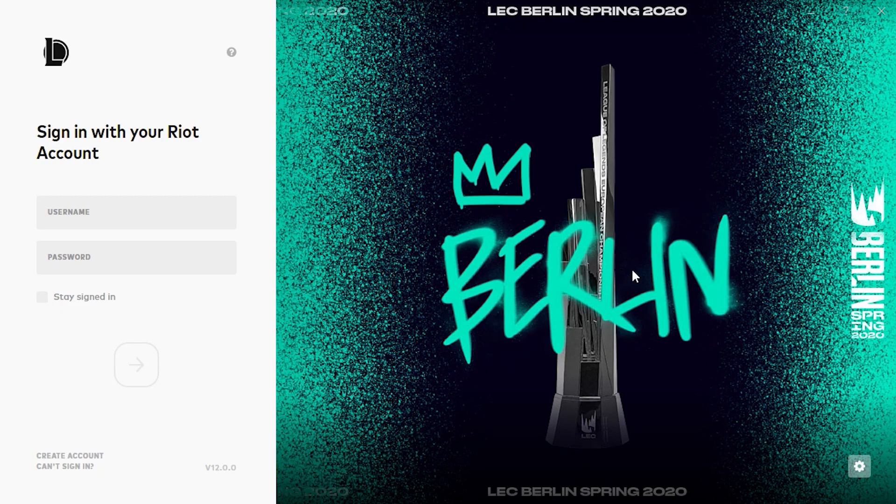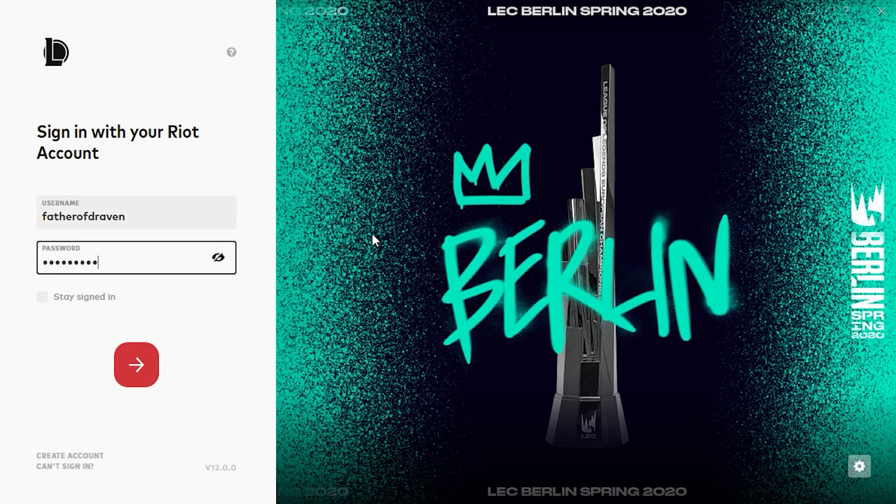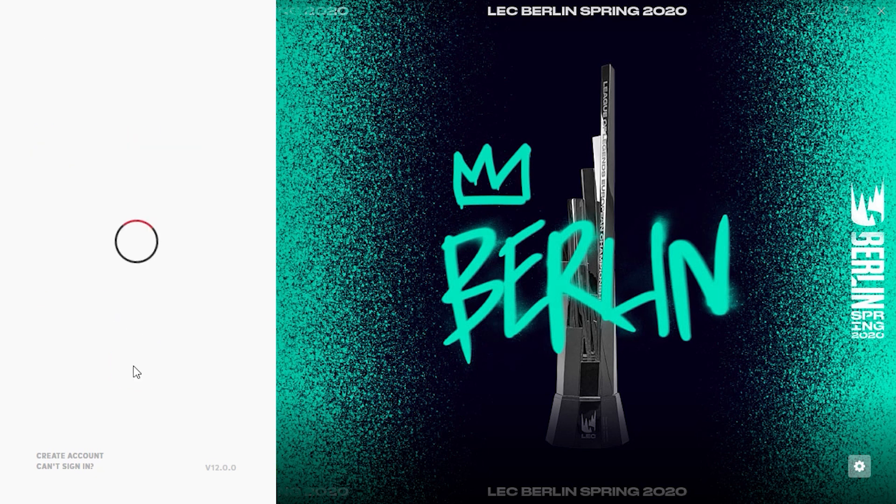Click on the icon and this will come up — this is the League of Legends client. You'll have to sign in with your Riot account that you just created. Sign in with your Riot account, stay signed in if you want to, and then click the arrow — that'll log you in.